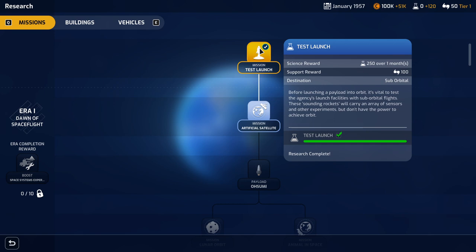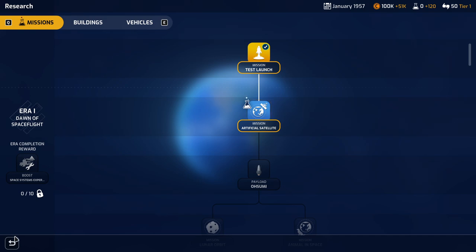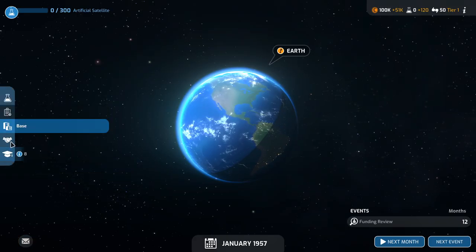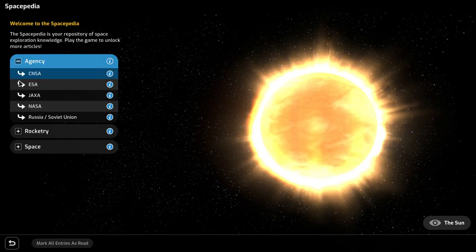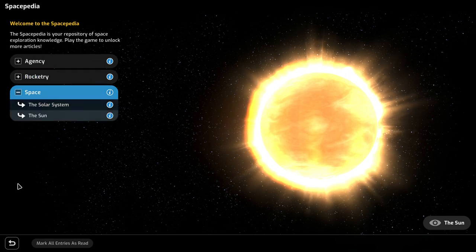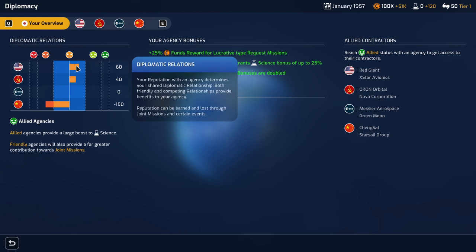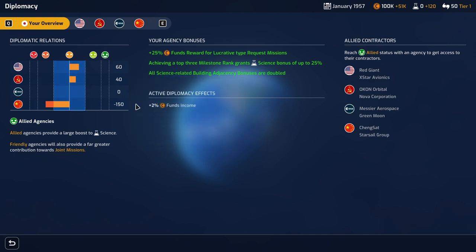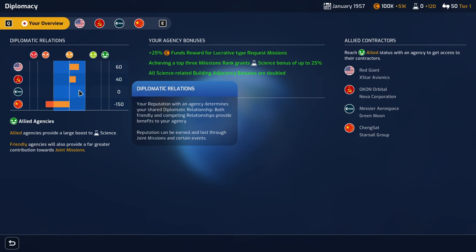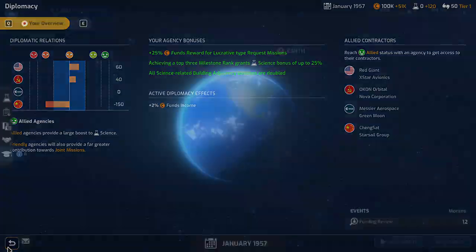Research is complete for the test launch — that's good. Let's make sure we are researching artificial satellite and Spacepedia. How's the diplomacy situation? Apparently I didn't do any diplomacy stuff last time. We've got good relations with both the US and the Soviet Union, and really bad with China — that makes sense. There's no appreciable thing with ESA, which is actually interesting.